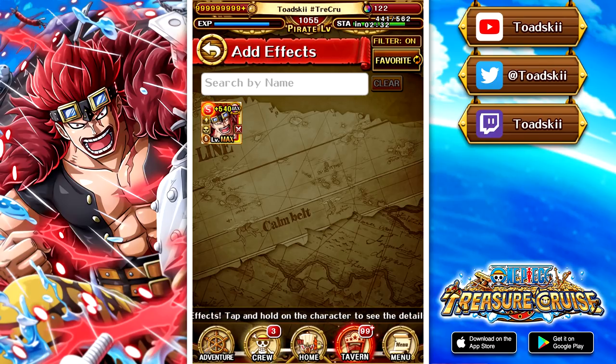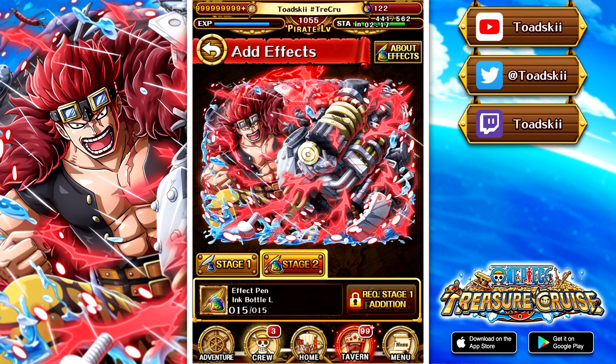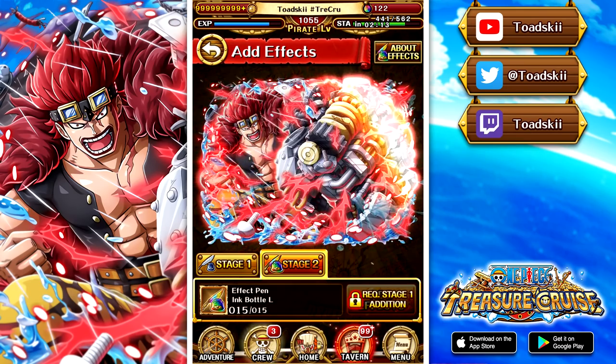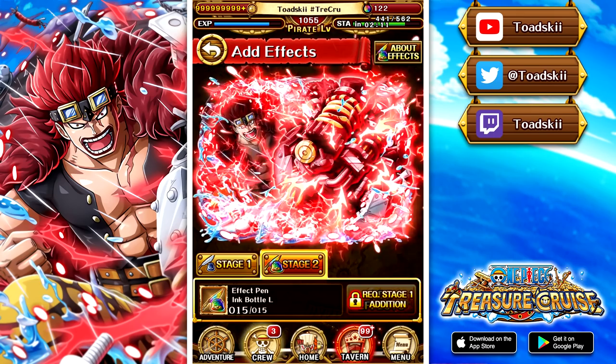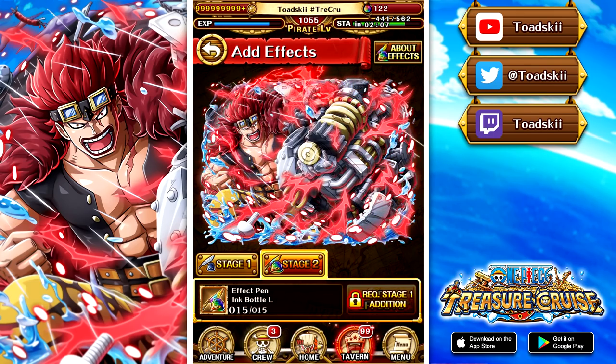This unit is freaking amazing, and I've already made a video on the YouTube channel where I used him against the Garp Challenge 15 and showing how you can kind of cheese that content, but in today's video we're taking him on into more generic content. So Eustace Kid, look at his ink effect right here, Stage 1 and Stage 2. I actually think his ink effect is amazing — I love the water droplets, I love the impact effects. Definitely better than Luffy's, but I don't think it exceeds Law's ink effect. But Kid has really, really good artwork.